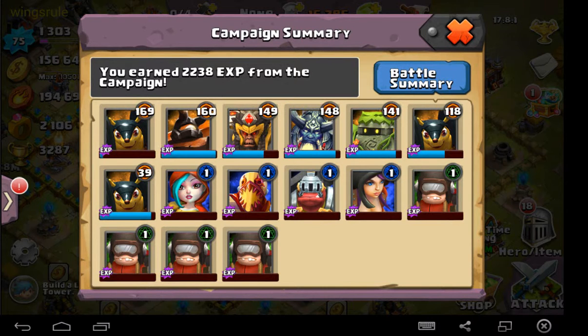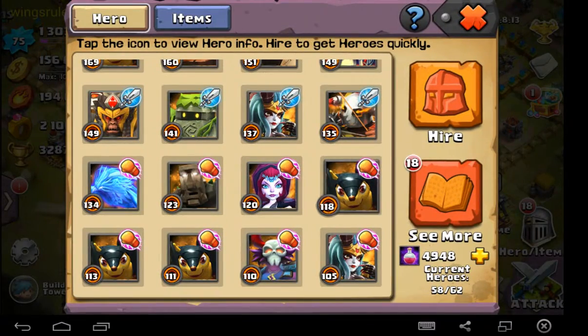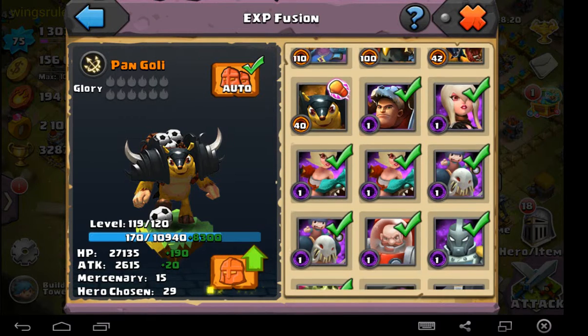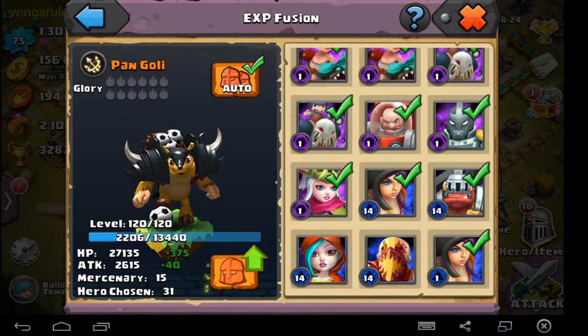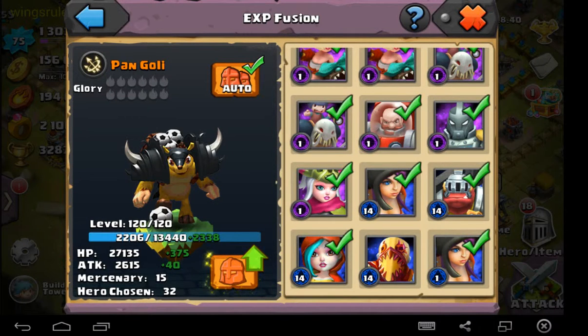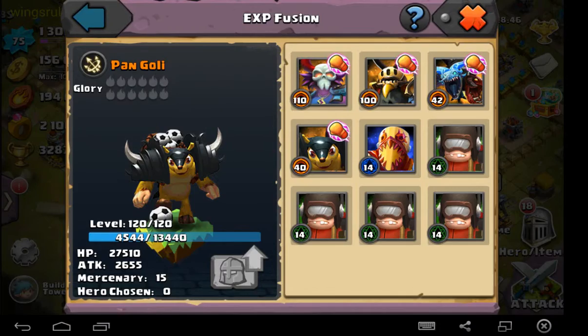All these heroes that were level one are now going to be level 14. Pangoli is still 118 — that's where we're going to put everything. Let's move over to the 118 Pangoli and select all. He's already 119! Now we select all these — maxed on his glory points — and there you go: 118 to 120, maxed out, and we still have some leftovers.